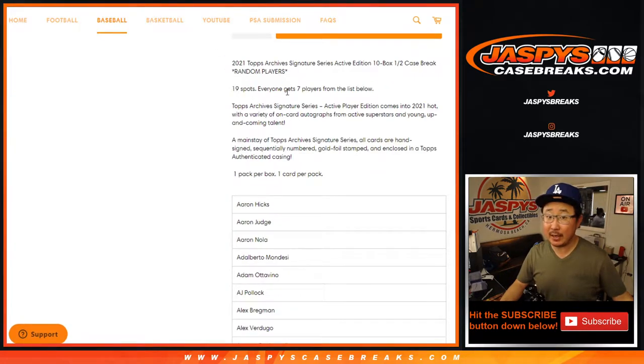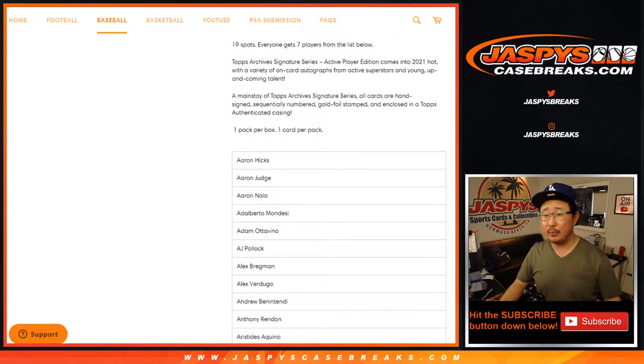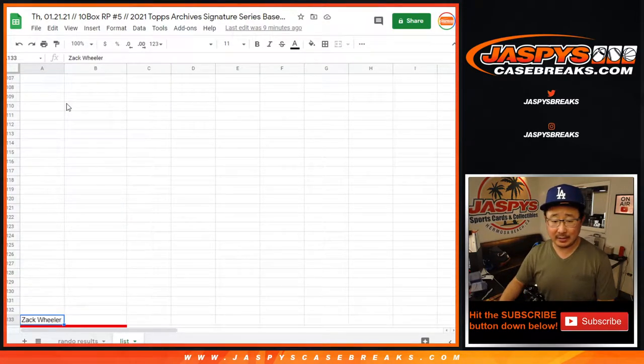We sold 19 spots. Each spot gets 7 players from that big list below — you can see it in the item description. Some pretty good stuff, pretty solid price point.